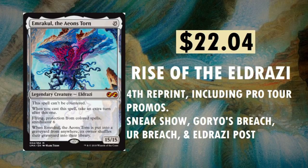Emrakul, the Aeons Torn — $22.04. How the money has fallen. This thing was sitting at $40 to $45 about a month or two ago, all the way down to $22.04. The cheapest one I found sold for $20. It's the fourth reprint, including Pro Tour promos. You can find this card in Sneak and Show, Through the Breach, and Eldrazi Post. Flying, Protection from Colored Spells, and Annihilator 6 — when this thing comes out, you're wrapping up the game.